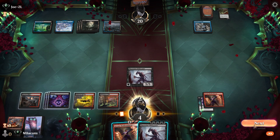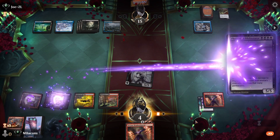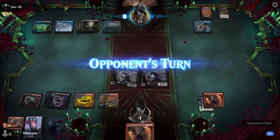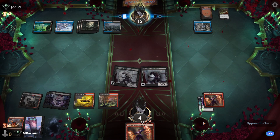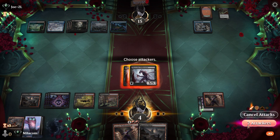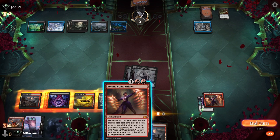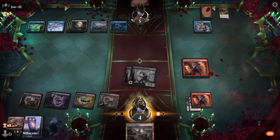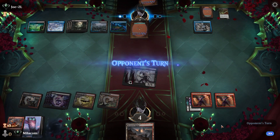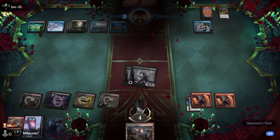What's our opponent got? Let's attack and see — nothing for this creature. Let's play a second Obliterator. Have they drawn the removal? Have they got the board wipe? Clock is ticking. Let's go for the second Bombardment — might as well get the payoff if they can take care of these creatures. And we got there — good game.